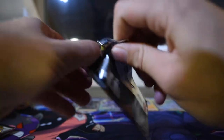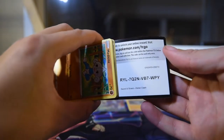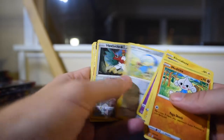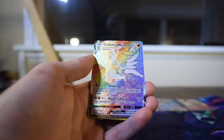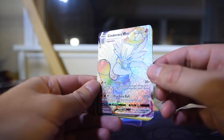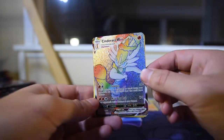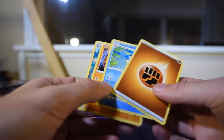Alright, more Rebel Clash. I think I have one singular Darkness Ablaze in here somewhere. There's the code — we got something good in here. Holo Urshifu as the reverse, and a Cinderace VMAX rainbow secret rare! Alright, alright — that's a pretty card. Look at that, it even has like this swirl effect coming from it. Gorgeous, another great pull right there. And a Fighting Energy.